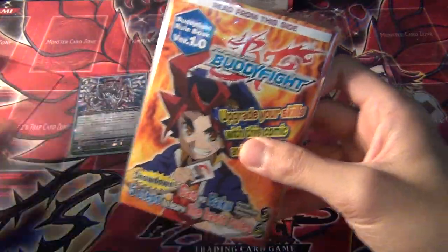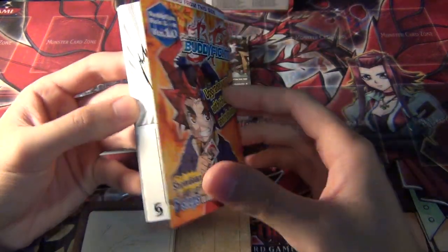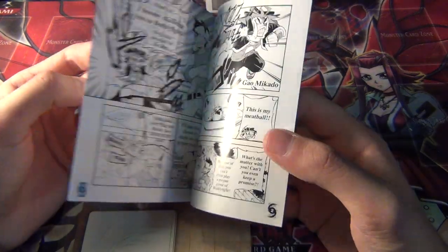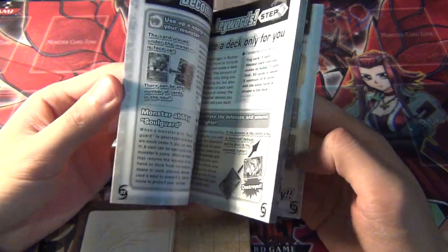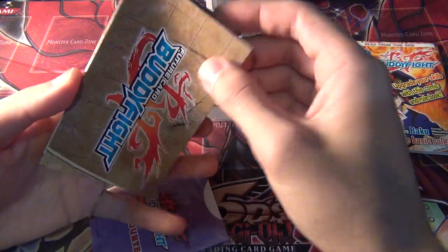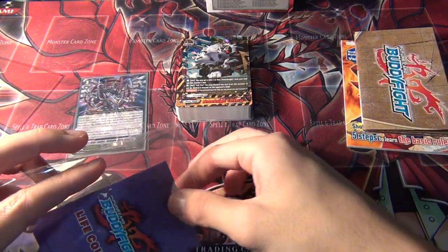So as with all the trial decks, you get an interesting thing here. In the manual, it actually reads from left to right, and the pages go 2, 3, 4, 5 — that's kind of cool. And then you get your playmat, and you get your life counter.